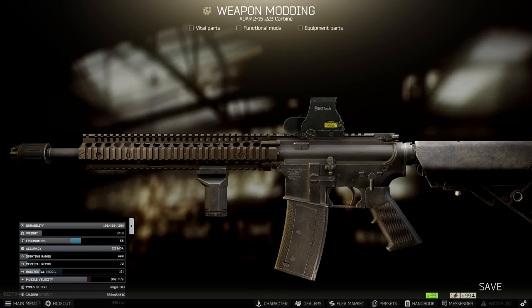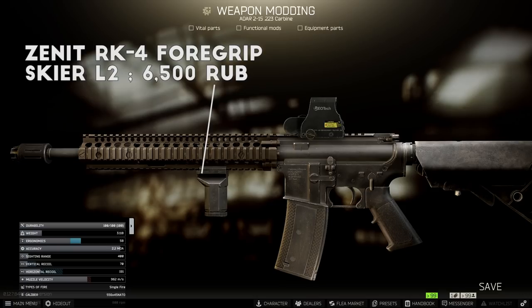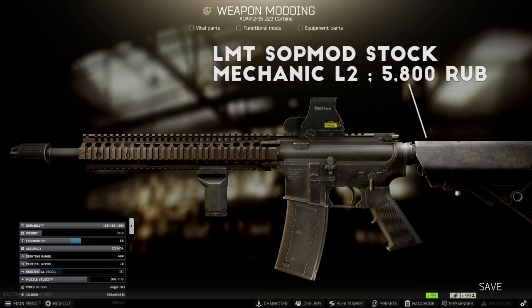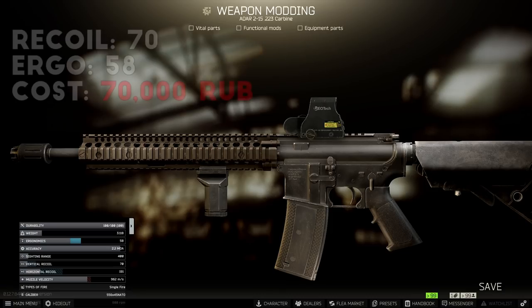For the handguard, basically any of the Daniel Defense handguards will work. The best option for stats is the 12-inch option, but if you type 'Daniel' into the flea market search bar you can choose whichever of the four handguards has the best price, generally around 10 to 15,000 rubles. The handguard has four rails for attachments so you can easily add a foregrip — again the Zenit RK-4 grip, the best option at level 2 traders. For the optic I went with an EoTech holosight again, and I also replaced the stock with the LMT SOP Mod stock from Mechanic Level 2 and the pistol grip with the basic AR-15 grip from Peacekeeper Level 1, which is only about $10 and won't set you back much.